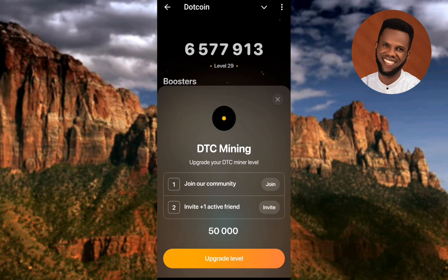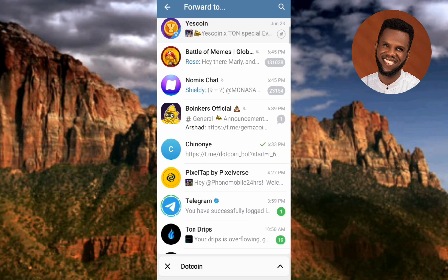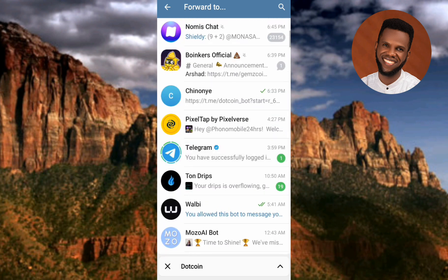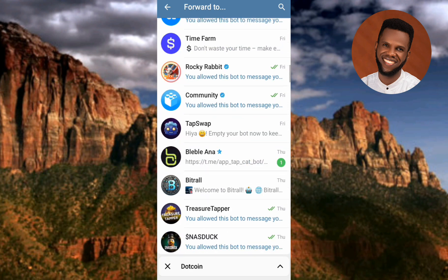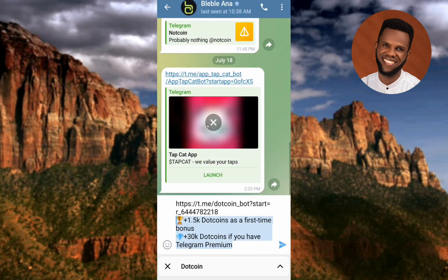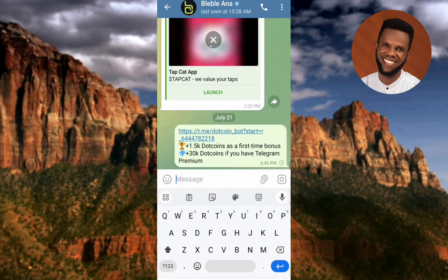The second task is 'Invite one active friend.' Let me tap on 'Invite.' It has directed me to share the link with a friend. Let me share it to one person right here — done. I've shared the link, so let me go back.